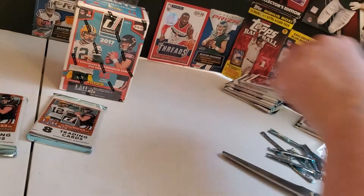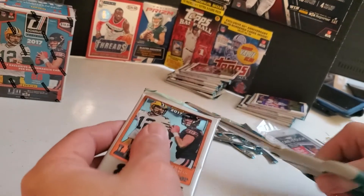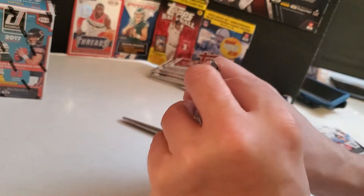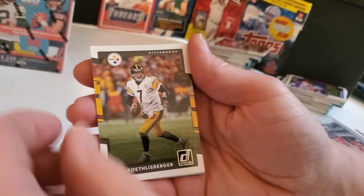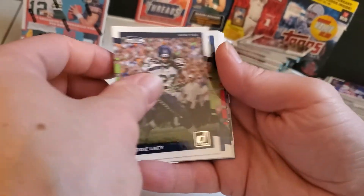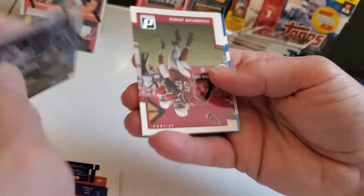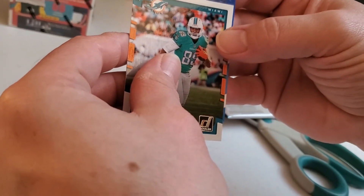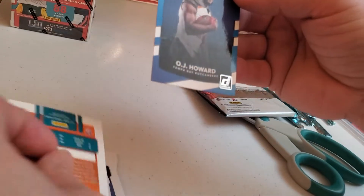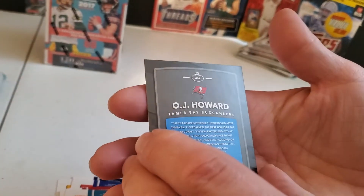Two packs to go. Actually the last pack is going to be that thick one — I can't wait to get that. There's been a pattern going — rated rookie every other pack. So this might be the rated rookie pack. Yeah, there's a rated rookie. There's Big Ben to start off pack ten. OJ Howard, Tampa Bay Buccaneers — rated rookie, card 342. We're getting a little closer.